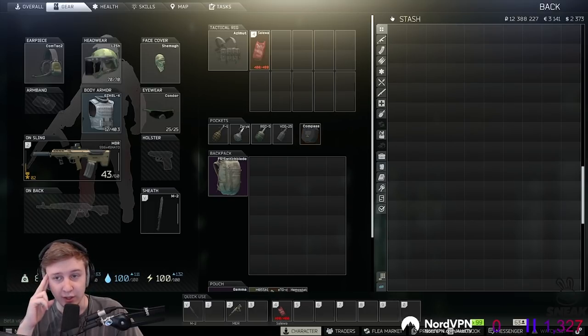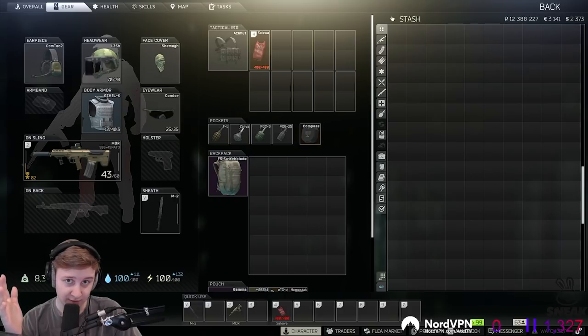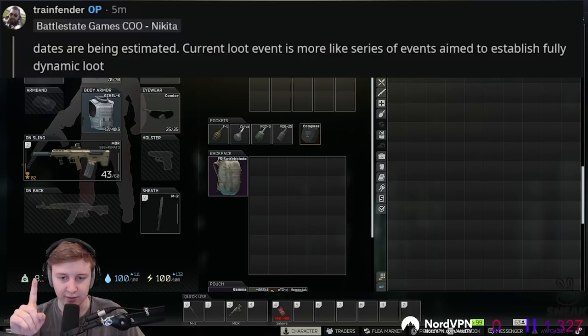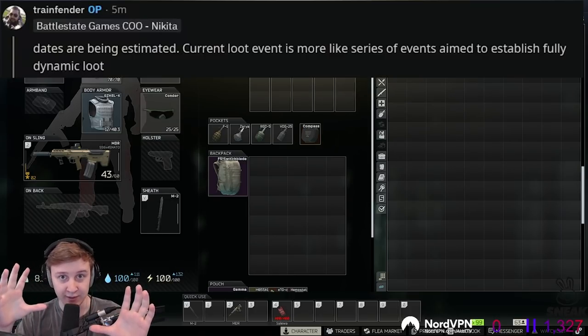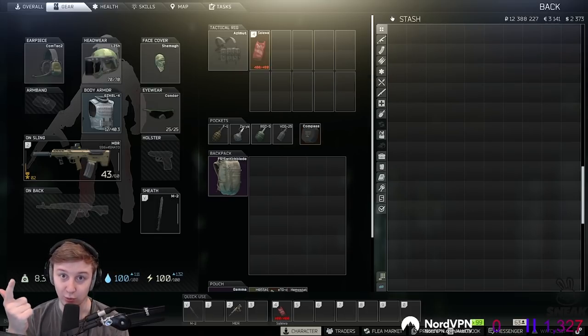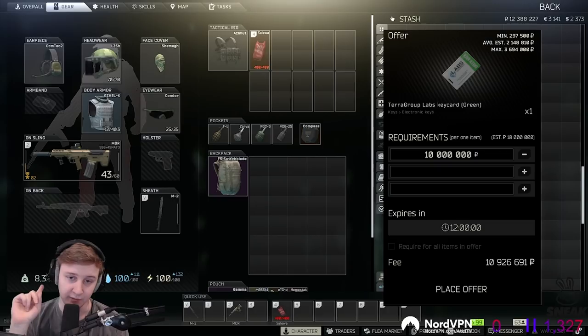The current event of dynamic loot spawns has decreased loot everywhere, as far as I understand — BSG didn't really mention that. However, Nikita said this is not really a single event, it's more like a series of events, so we should be expecting something more. I personally think BSG might introduce higher or lower flea market prices for all items, not just keys — that's what they've done in the past.